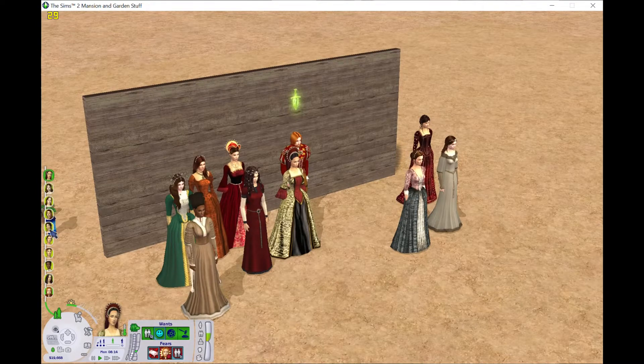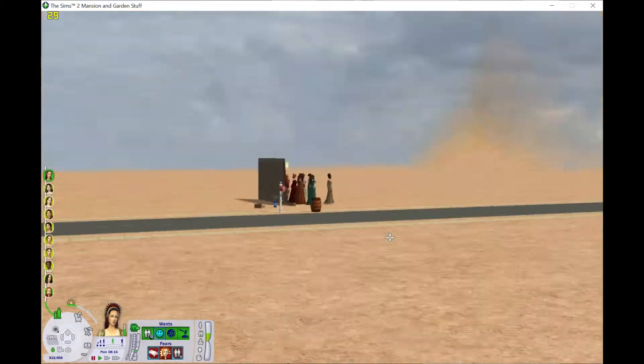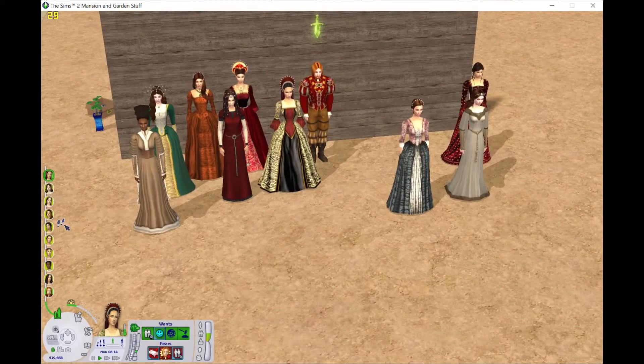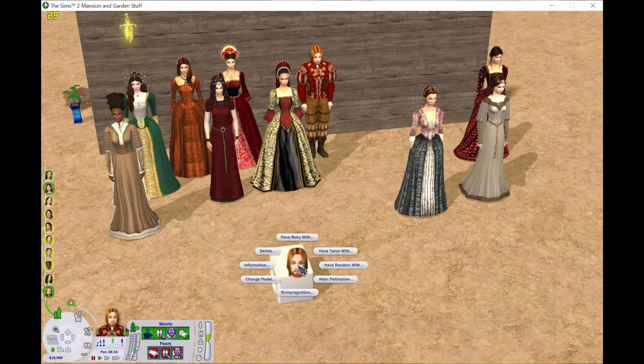This I thought would be pretty simple — you take Henry, you make him have a baby with each of the ladies. I numbered them because it makes it a little bit easier. Yes, we're in the middle of nowhere. This is my testing neighborhood, which — yeah — that was a choice that I made. You're gonna find out.